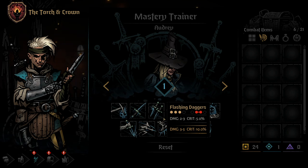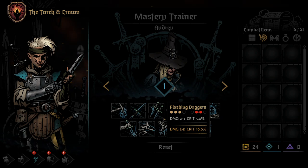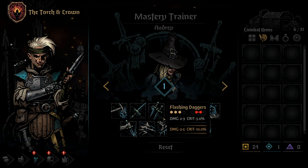The third skill of the Grave Robber is Flashing Daggers. Flashing Daggers is an AoE skill that can be used from any of the back three positions and hits both middle positions of the enemy ranks. The skill does very little damage per target and has very low crit chance, though spending a Mastery Point here will increase both of them slightly. While seemingly a weak skill on the surface, Flashing Daggers has three main roles. First, it can be used to remove tokens on two enemies at once — for instance, against the four cultist fights to get rid of a dodge token on an Evangelist and a Cherub at the same time.